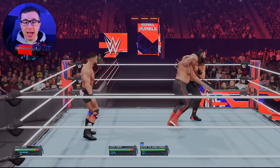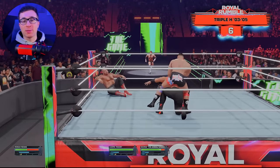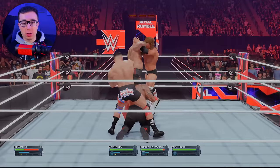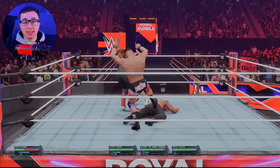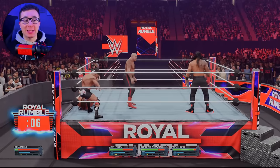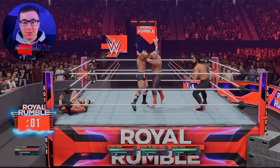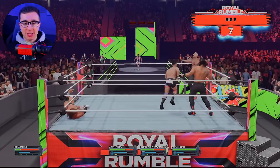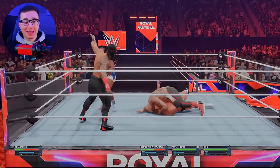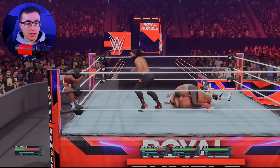Now can we get rid of George the Animal Steel? Entrant number 6 is on his way — it's the Game, Triple H. Roman Reigns and Triple H have had their rivalry in the past, so that is not going to be easy. He's the highest overall superstar we've faced so far. But this match is on normal difficulty, so it's our only chance on a lower difficulty. Big E is in at number 7. Austin Theory is over — we got rid of him just like that, didn't even have to try. Austin Theory eliminated.